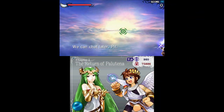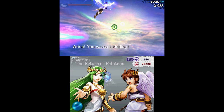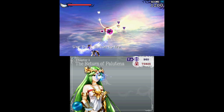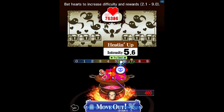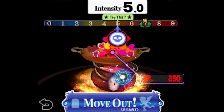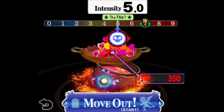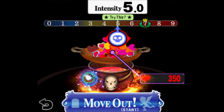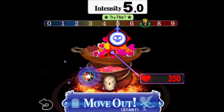Another fun small secret involves Kid Icarus Uprising. The game was designed to utilize as much of the 3DS's capabilities as possible, and that includes the difficulty cauldron. Before taking on any of the game's chapters, players can bet hearts to increase the difficulty — it's harder, but rewards are better if Pit survives. But if you tap the cauldron itself, the skull on it gets annoyed and eventually turns away. Keep tapping and it'll start peeping to see if you're still there. Keep going even longer and it'll come back looking absolutely livid. The animation repeats, but it shows that even cauldrons have feelings.